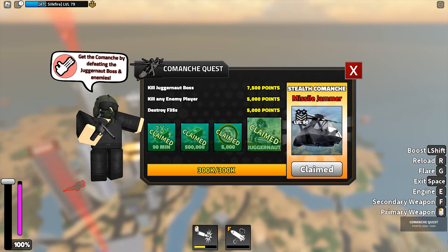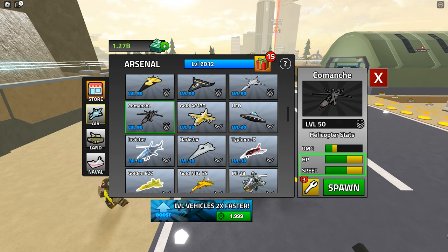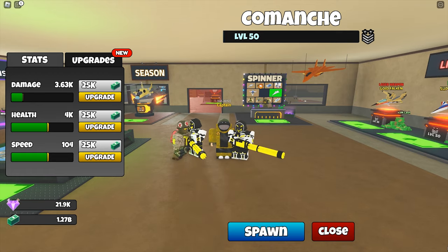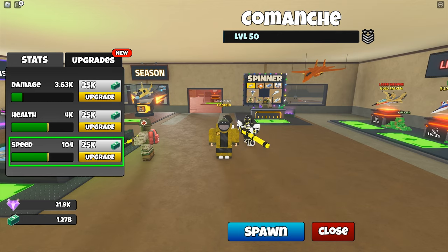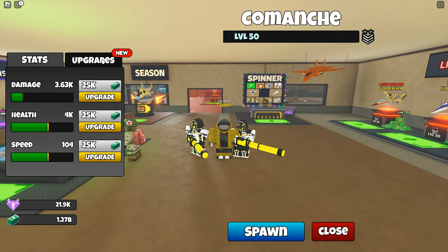You will get the Comanche when you accumulate 300,000 points. Speed and health looks great. Damage is a little underwhelming on the stats, but it's usually not accurate. I don't really know why it doesn't show the model of the Comanche. The speed is 104 — not too fast, but I guess it's alright on a helicopter.